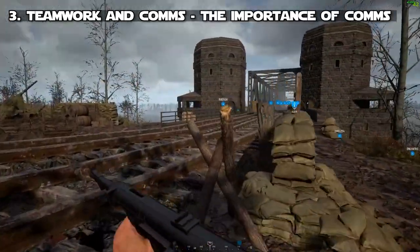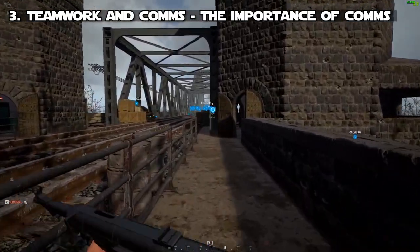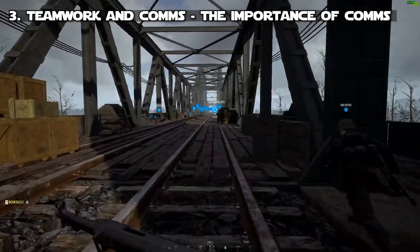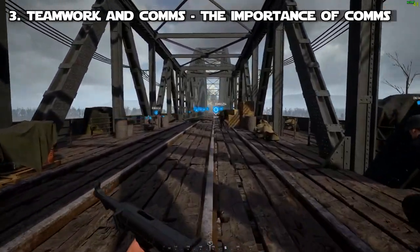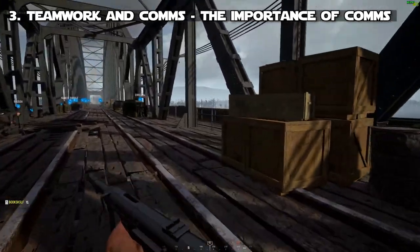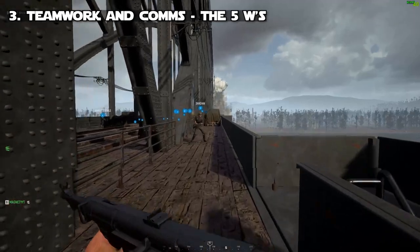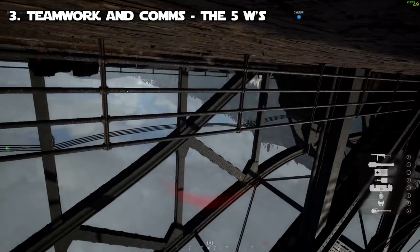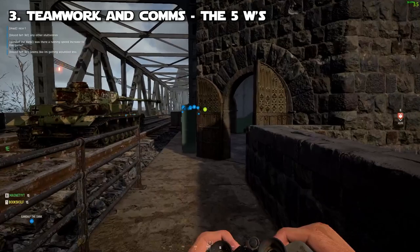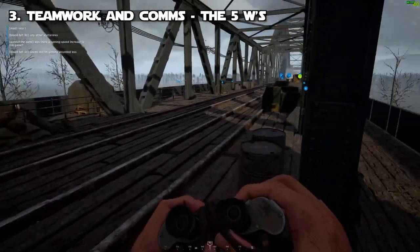Number three: teamwork and comms. Use your mic. If you have a mic and you don't use it, you really can't play this game — there's even a warning when you first launch it that this game heavily relies on communication. You've got your squad chat which is green, your VOIP chat which is blue, and if you play as a squad leader or commander you have command chat as well. What's really important is the five W's: who you're talking about, what you're saying, when you say it, where you are, and why you say it.